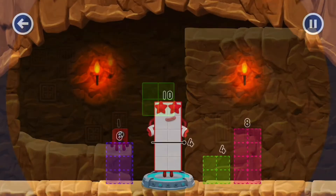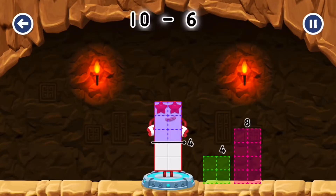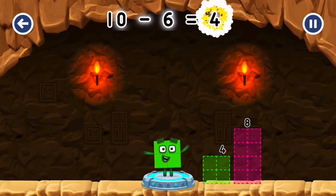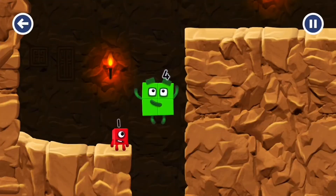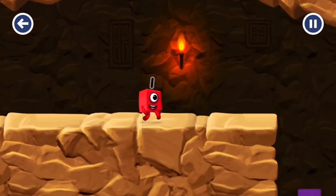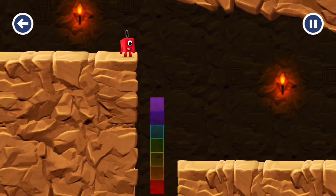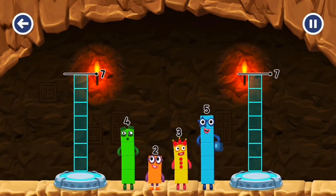It's away from 10 to leave 4. 6. That's right! 10 minus 6 equals 4. That's right! 5, 2, 2, 2, 2, 2, 2, 2.